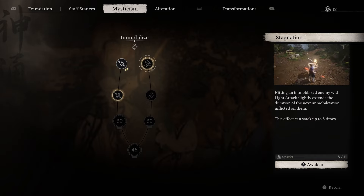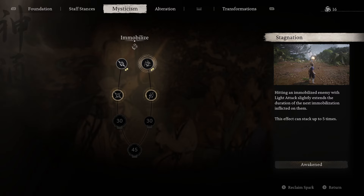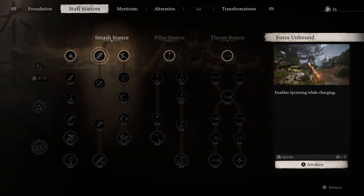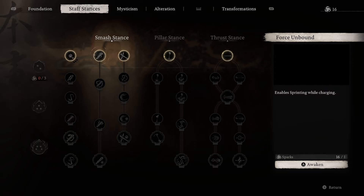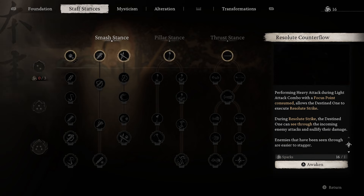As soon as you get the Immobilize spell, these nodes will open up. I went for Crush — each talent level moderately increases damage dealt to immobilized enemies. When you immobilize them with a spell, since the spell takes quite a bit of time to come back, you have to capitalize on it and dish out extra damage while smashing their faces in. Put two points here, then go to Stagnation — hitting an immobilized enemy with light attacks slightly extends the duration of the next immobilization, and this effect can stack up to five times. Place two points here, and we've now spent 10 of our points — halfway there.